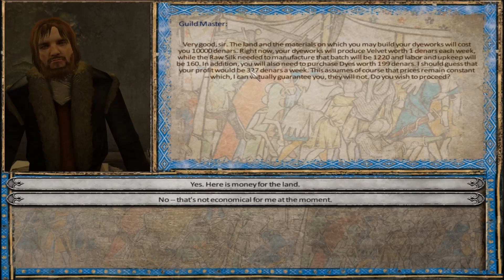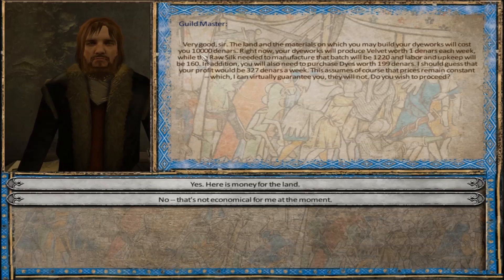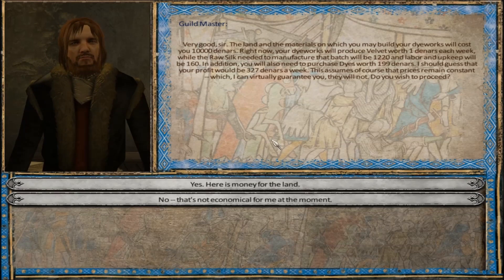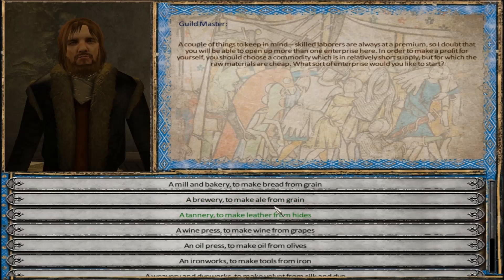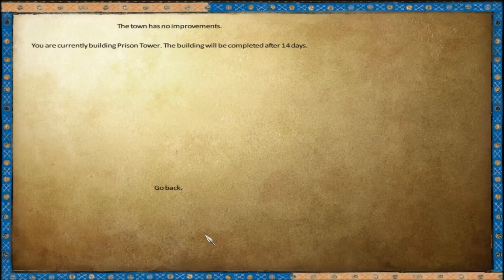I don't know - it's just not a very good investment if that holds, because I'd be making a little less than double what I'd be getting from the bakery, but I would be spending like eight or nine times that amount. Let's manage this town - we're currently building a prisoner tower, it'll be done in two weeks. I wonder if there's anything I can do to boost the prosperity here.